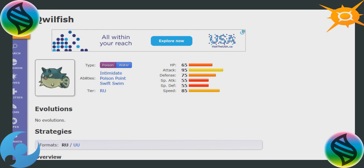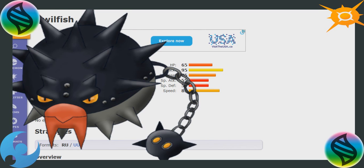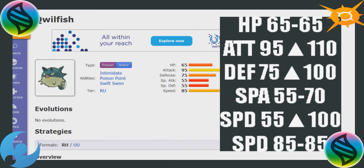So for its stat changes — and I'll have the image on screen — I'm still debating on which art, but I really like keeping the Poison/Water typing to keep those eight resistances. Looking at the stat changes: attack going from 95 to 110, defense going from 75 to 100, special attack going from 55 to 70, special defense going from 55 to 100, and speed staying the same. You are boosting that special defense hard. It really makes this thing solid, and that's what you want. It's got a really lackluster HP stat at 65, so we had to give it a boost in other places on the defensive side so that it can survive a hit or two.